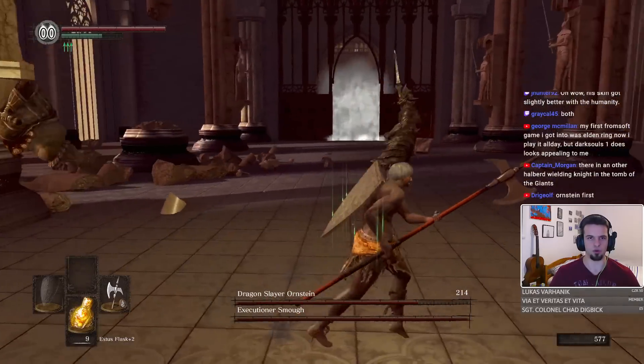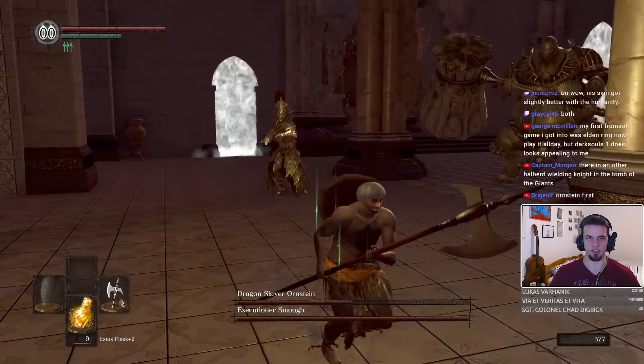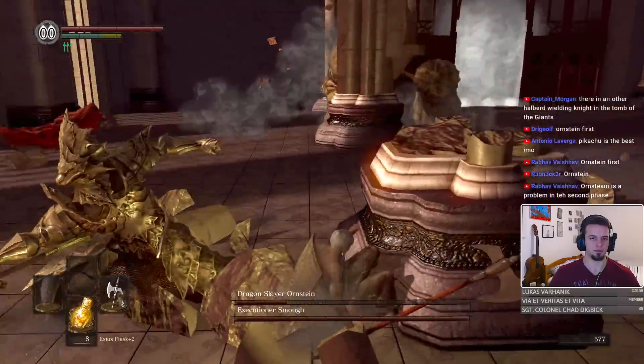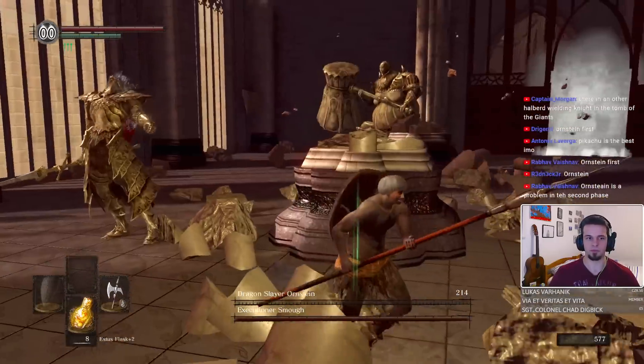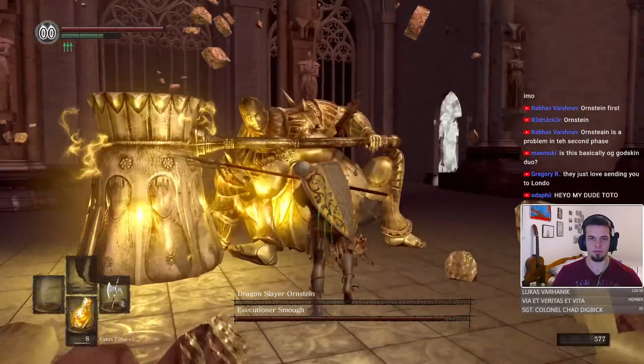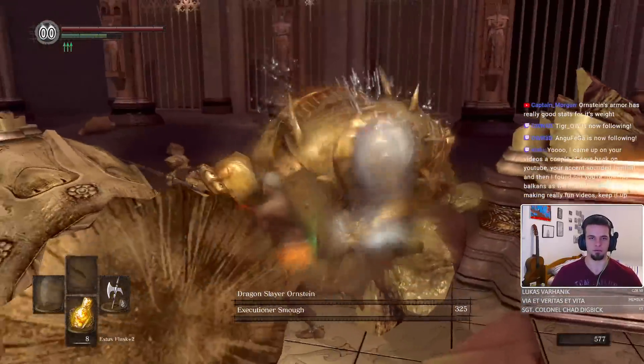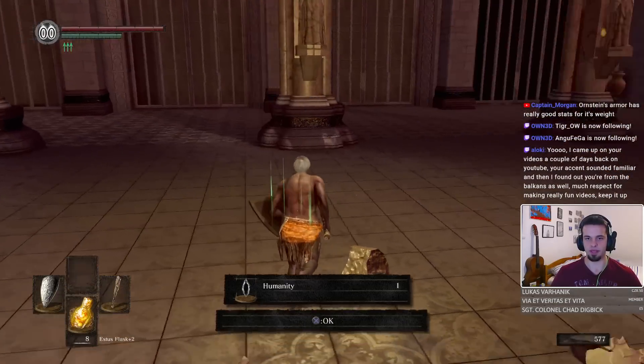That's a lot of damage. This is the weapon that speedrunners and no-hit runners usually use — the Crystal Halberd. Bye-bye, Crystal Halberd for the win. And GG. Good fight. That's why halberds are OP, boys. That is exactly the reason why halberds are not okay.